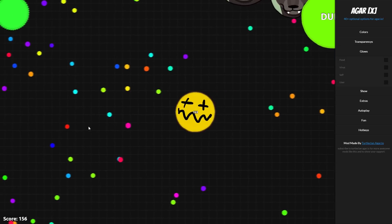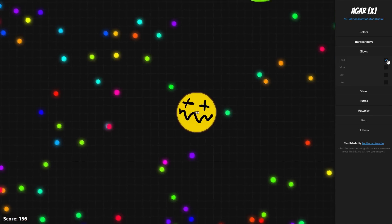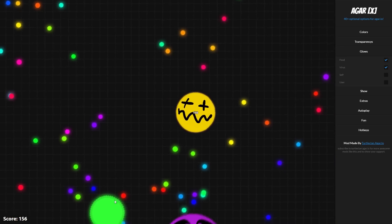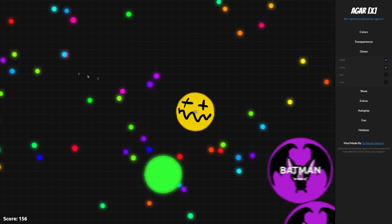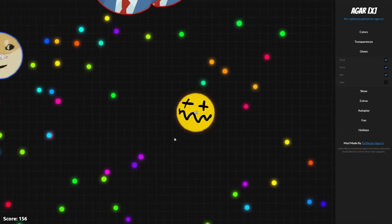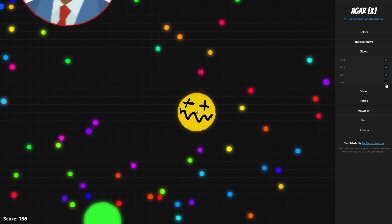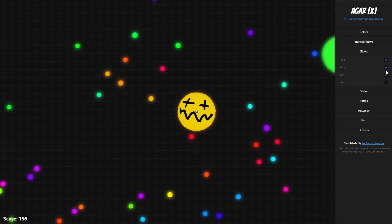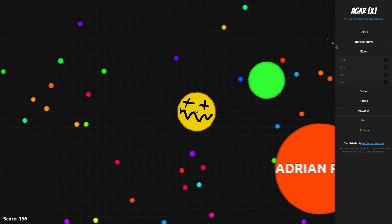So here we come to the glows. This is really cool — you can literally select food and the food will start glowing. You can also select the viruses so the viruses glow. You can also select yourself, and the last thing, you can also select other people to glow. I'm just going to go ahead and uncheck all of these.